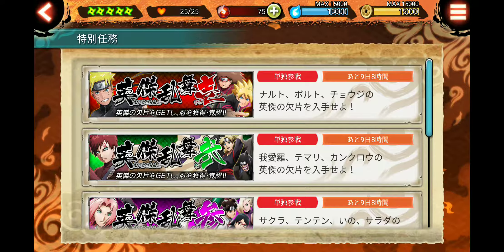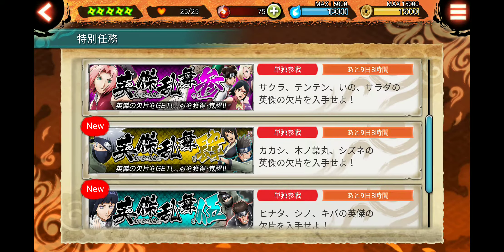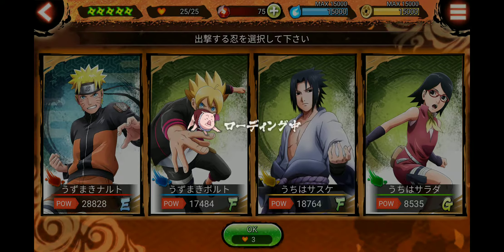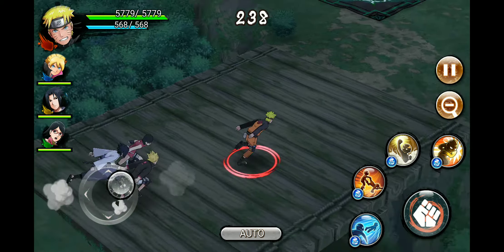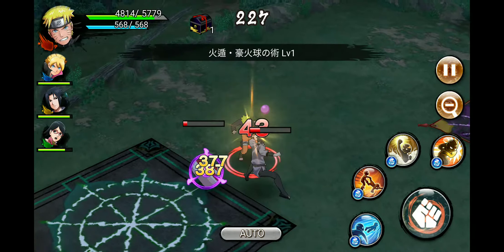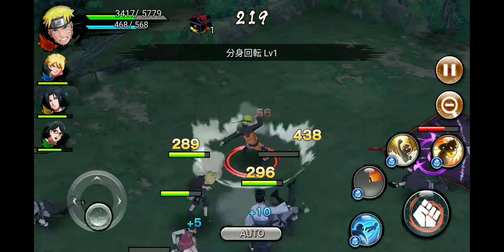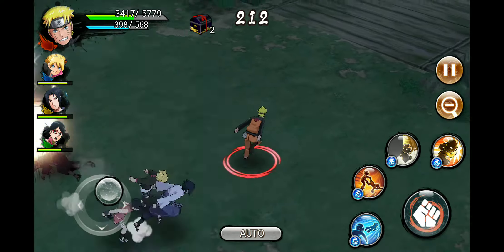That is always good to have. We can do one more and then see if we can fit a story mission in. Oh snap, is that Shizune? We just got poisoned — so there are status elements in this game, which is pretty cool. Come here Shizune — alright, that was easy.